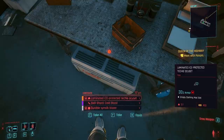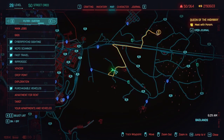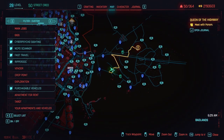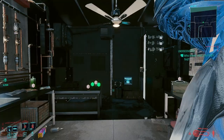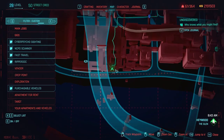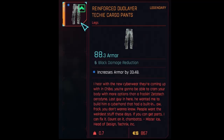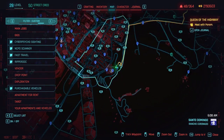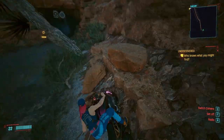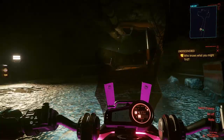The Techie vest is found in a garage in the Glen; the door requires 6 body to open. The Techie pants are found on a body by the cop cars in Rancho Coronado. The Techie shirt is found during the Merc Man side job. This side job won't appear until you have completed the Ghost Town main mission and reach 40 street cred.